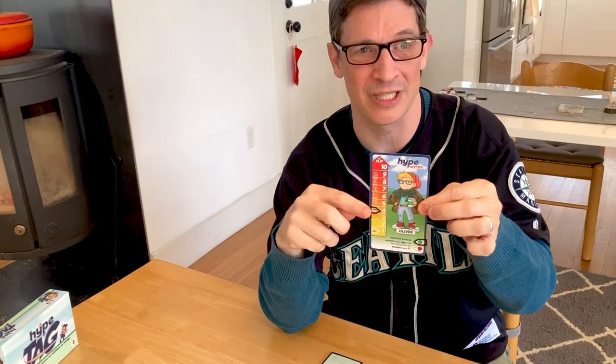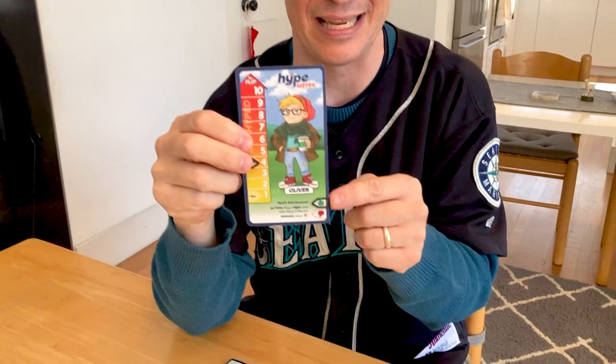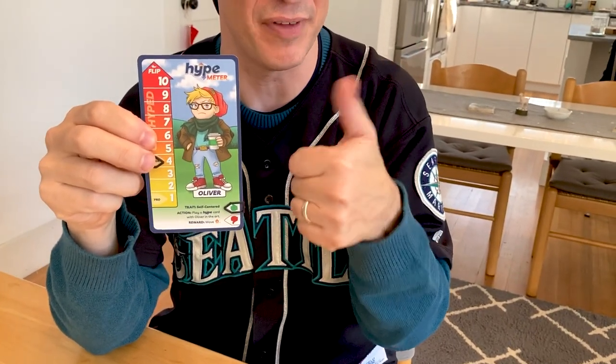Everyone has a little rules card — one side tells you what to do on your turn and we'll get to the other side in a minute. Since it's a learning game, we're going to start on quick mode, which is at number four on the hype meter instead of pro mode. Put your slider on four. Also, all four main kids on the hype meters have a personality trait — put your trait slider on thumbs up to show that it's available. We'll come back to that in a bit.